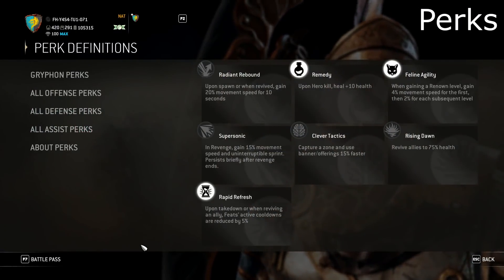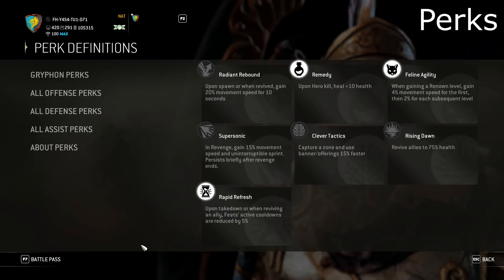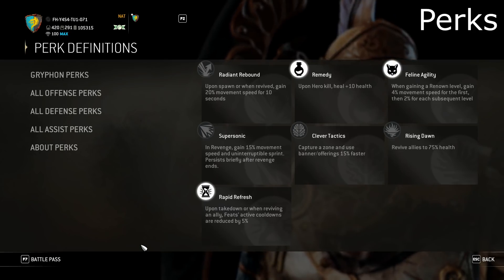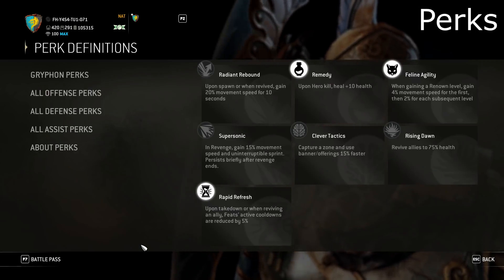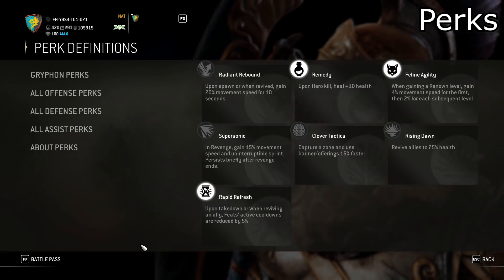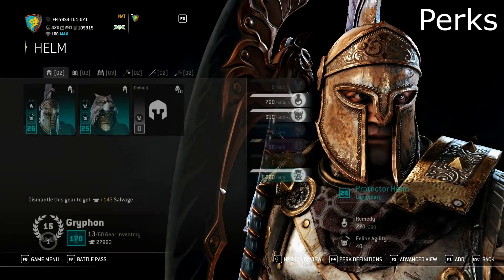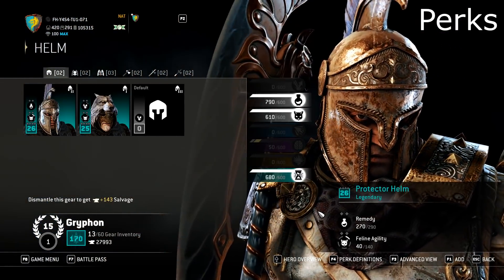Now to the perks. Overall Gryphon has access to 4 interesting perks: Remedy, Feline Agility, Rapid Refresh and Rising Dawn — the rest are not interesting or powerful. Remedy gives you 10 health per hero kill, which is always nice. Feline Agility gives you 10 more movement speed. Rapid Refresh is worth taking because he has 4 active feats with cooldowns, and you benefit every time when you assist, kill or revive someone. Rising Dawn is also a useful perk, but going for it means swapping it for Rapid Refresh since it's a higher tier, and it's actually not worth it. That is my recommendation for perks.